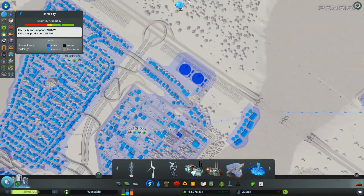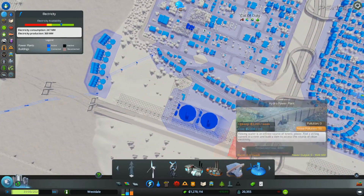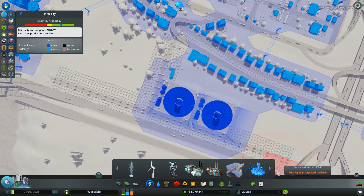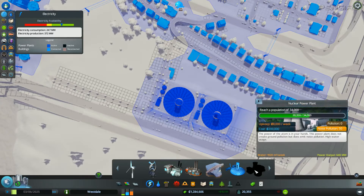We are good on power — see all of that. You only need two of these and you've got plenty extra. I really like the solar power once I get the special monument, but as you can see you need 65,000 population, so that's going to be a while.